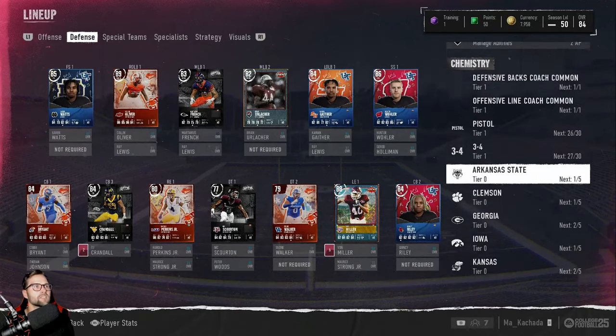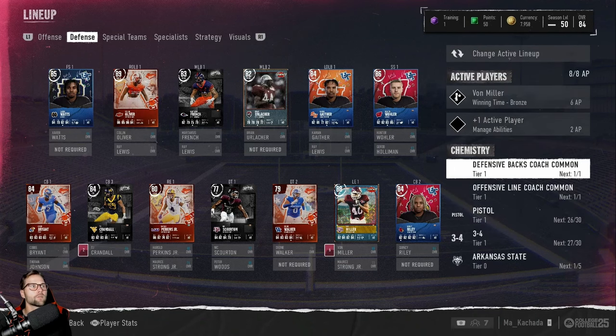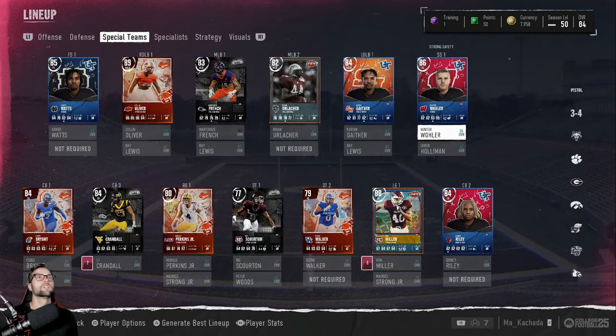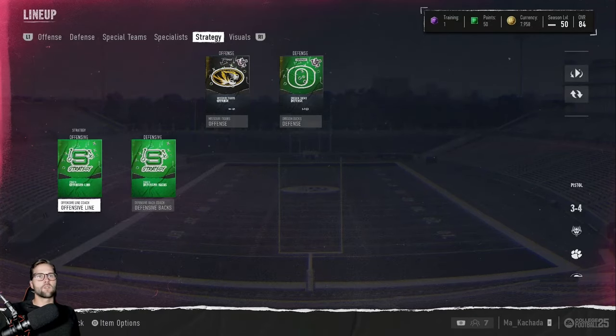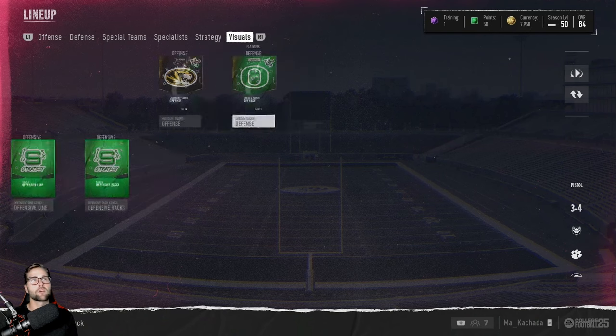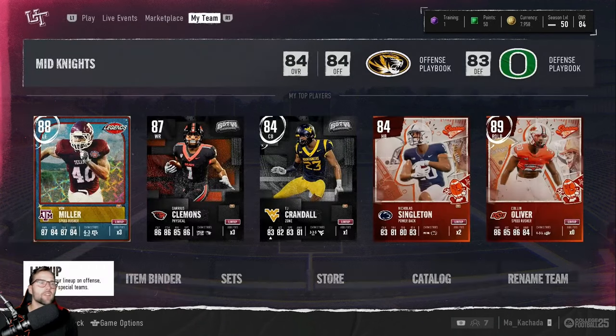I talked about chemistry. On the right side of your screen, the more you have in this section, the better off you're going to be. The white circles over the overalls mean I have very high chemistry — those players have 3-4 chemistry or some other chemistry like my strategy that gives the boost needed to increase player overall abilities. The other way to boost is through strategy cards, which you equip to give extra attribute boosts toward specific skill groups — like offensive line or defensive backs. You also set your offensive playbook, defensive playbook, and visuals like stadium, home uniform, and away uniform. That's pretty much your lineup.